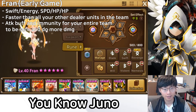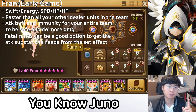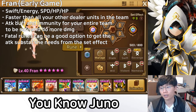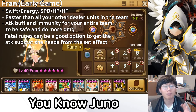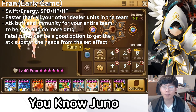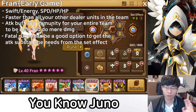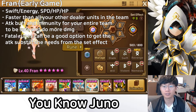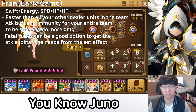Obviously, immunity doesn't help if the opponent has strip. If you have fatal runes with good speed substats but no crit rate, you can also rune Fran on Fatal to get the attack bonus from the set effect. I'm not recommending Violent for early players since it's hard to get Fran fast enough on that set early on — however, if you started when rune crafting came out and got good speed substats, Violent is the most popular and efficient set on Fran.